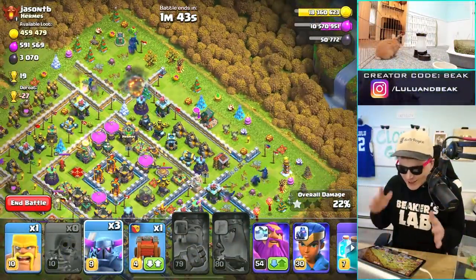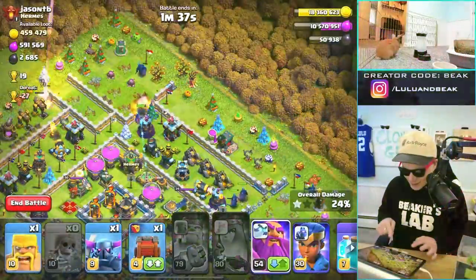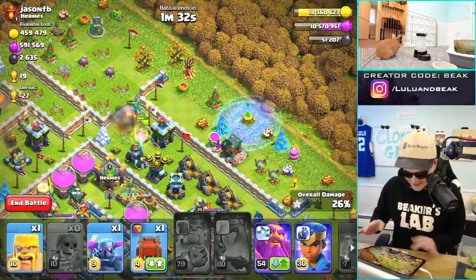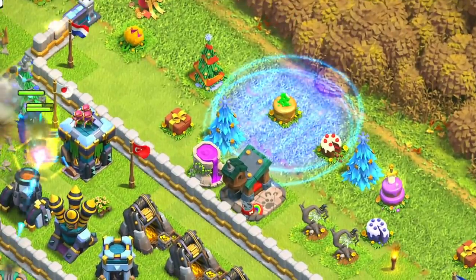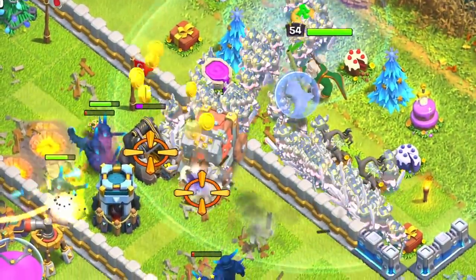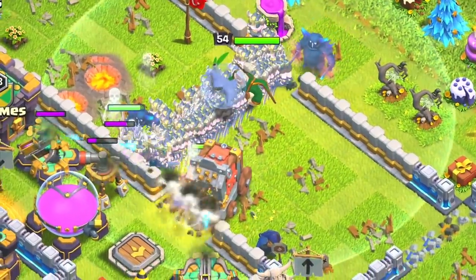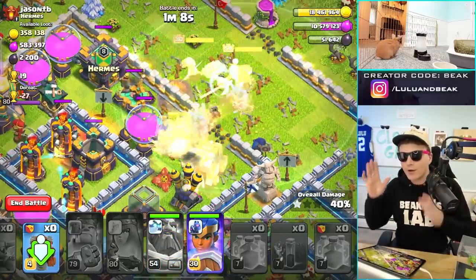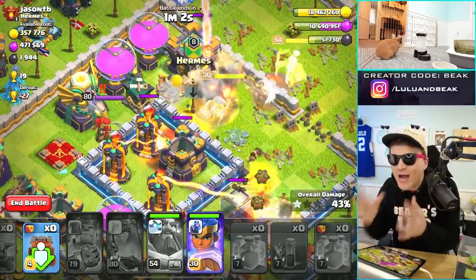Here we go — we're gonna keep funneling a little bit to make sure we go into the middle as much as possible. I'll drop the rest of the PEKKAs, let's get in the middle. I'm praying there are no traps here. Oh no, oh no — stay up, stay up guys, stay up! They're up — oh my god, that's so many barbs!